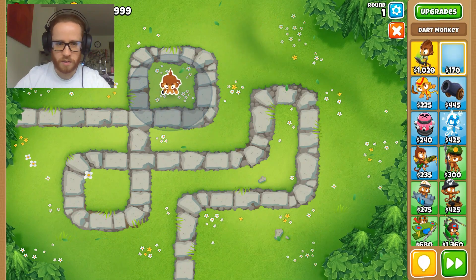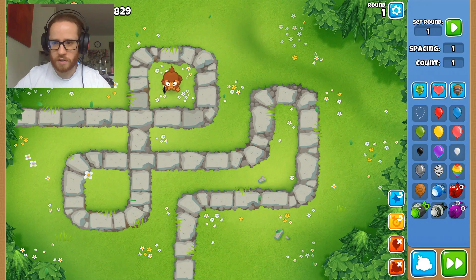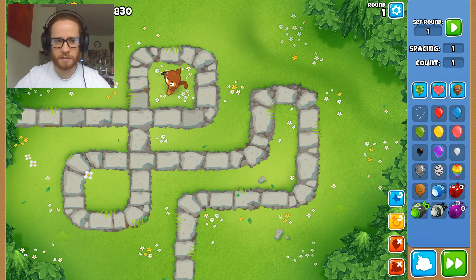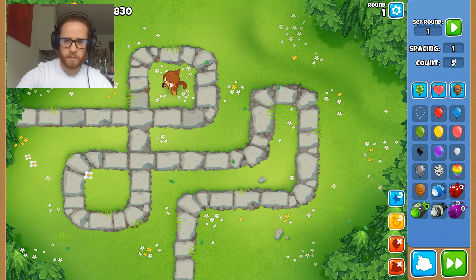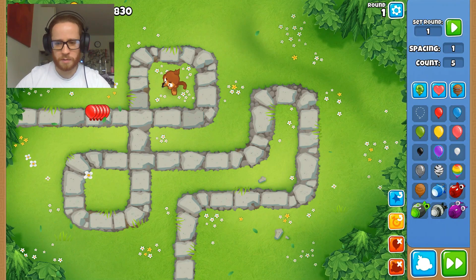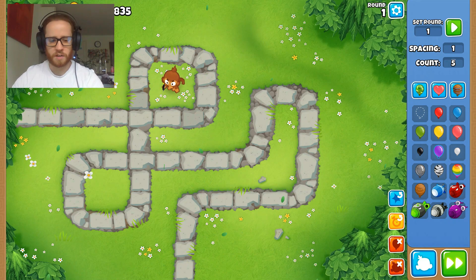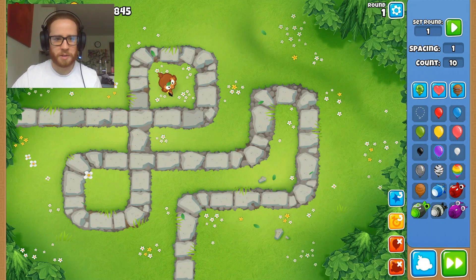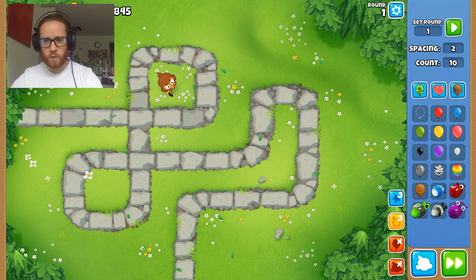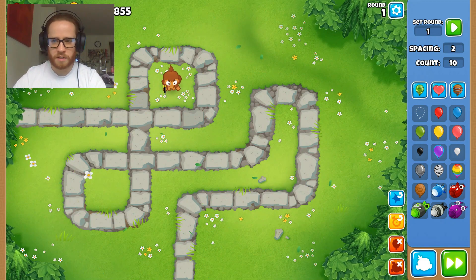We're going to start with a single dart monkey, all given the same position in a little square here. Starting with a single balloon — maybe he can manage that. Let's try five, then ten. Five is no trouble. Ten he's barely making them around the corner. He's doing pretty good. Just putting down a couple randomly, they definitely weren't doing as well. The spacing is quite close — we'll leave the spacing at two.